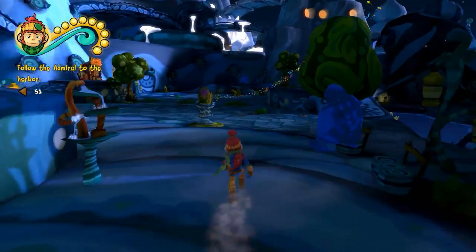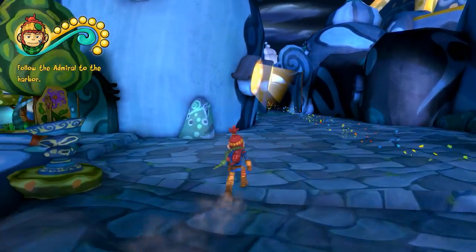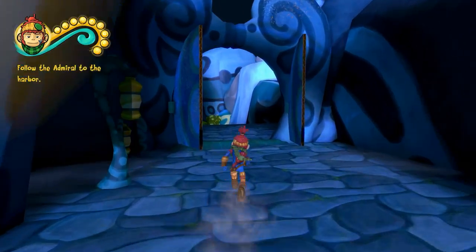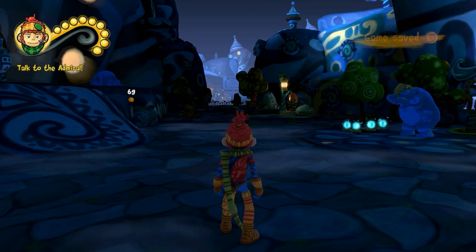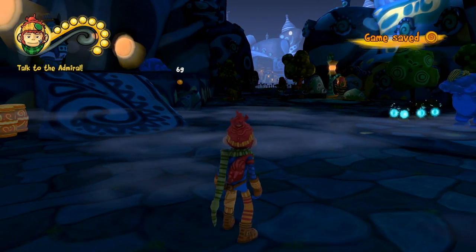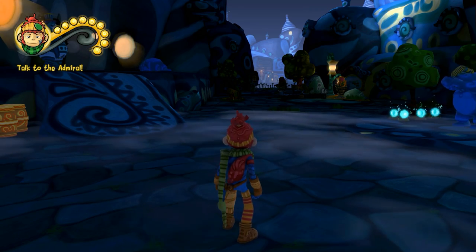Which way do we have to go? This way apparently — this way. Oh, it must be that door that was here and was closed earlier — and I was right. Go find the admiral at the harbor. This will be exciting, but it'll have to be exciting in the next episode. See you guys then.